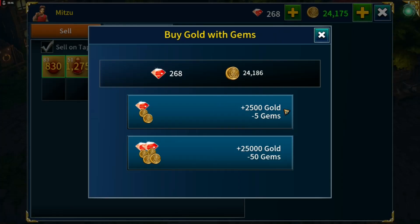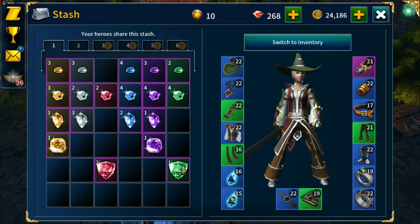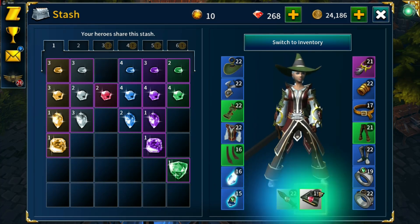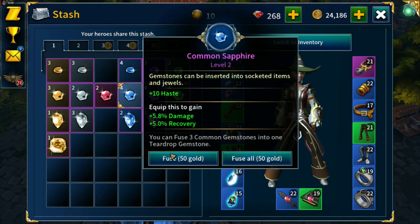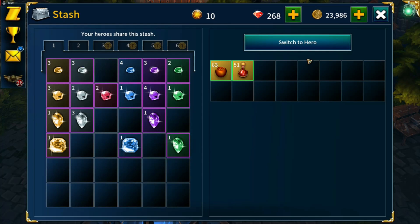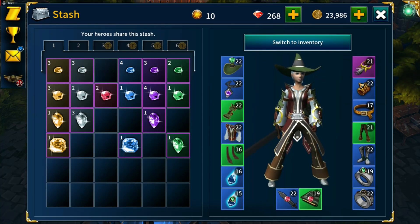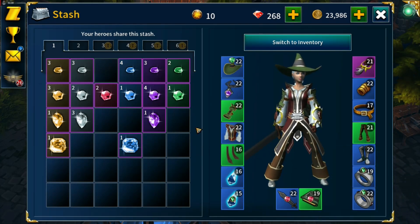Let's sell those. So now I can socket — I can equip higher tier quality gemstones. We'll throw all the highest tiers we can at this. I'm going to fuse that up, fuse that one up as well, and fuse that one. Let's check how many slots I've got. Let's add a bit more toughness in there.